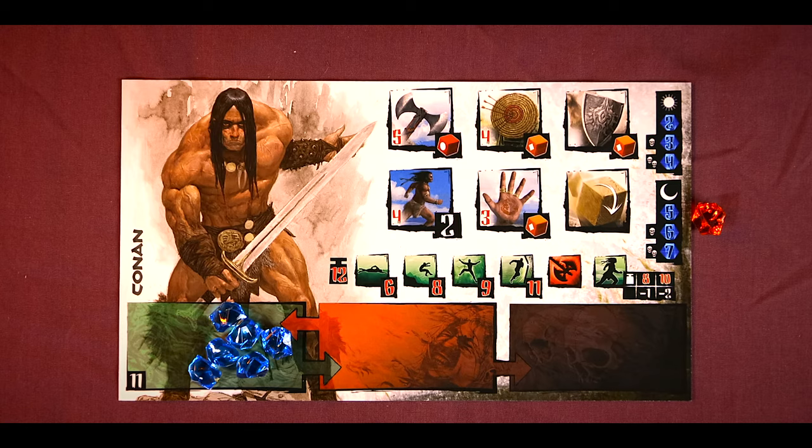The Stance Phase is the portion of the game where you determine whether your character is going to be aggressive or just sit back and rest. You'll move a Crystal to either the Aggressive Stance or the Cautious Stance. If you move it to the Cautious Stance, all you'll be able to do is defend, but you'll also be able to regenerate more Stamina.